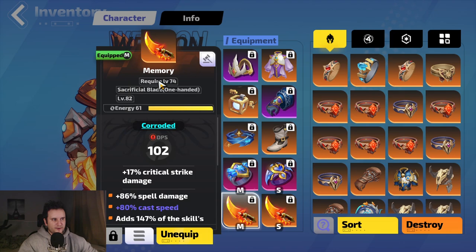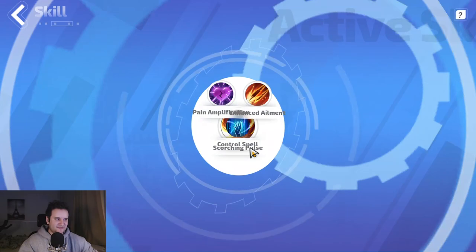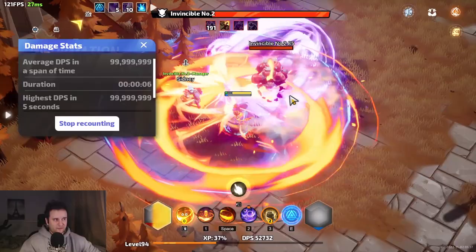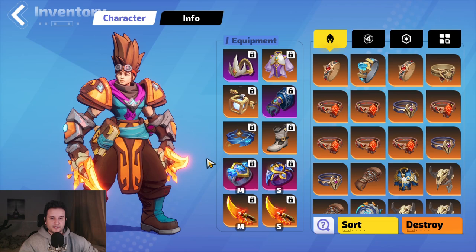This whole build revolves around Memories. The Memory daggers have a line that says it adds a certain percentage of the skill's damage to base Wilt damage. This does not have to be an erosion skill — I know Wilt is erosion-based, but it doesn't have to be. That's why we're using Scorching Pulse — it is fire, but it converts that fire damage to Wilt. Wilt means the enemy takes erosion damage and it stacks infinitely.